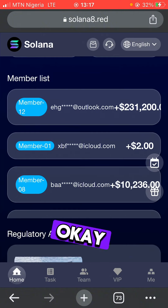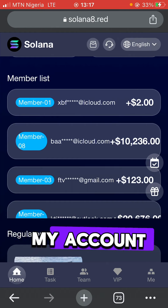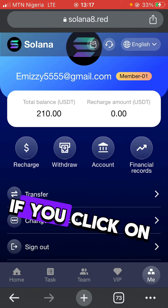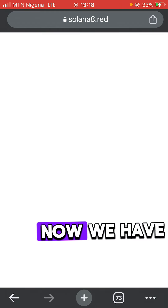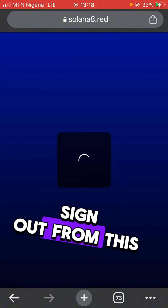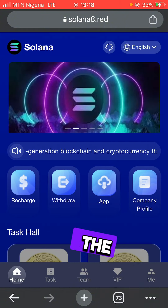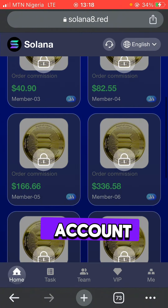Before we continue this video, I'm going to log out from my account to show you guys how to create an account on the site. If you click on 'Sign Out' it's going to bring you to this place right here. If you're a new user, I will drop a link in the description — that link is going to take you to where you have to create your account.